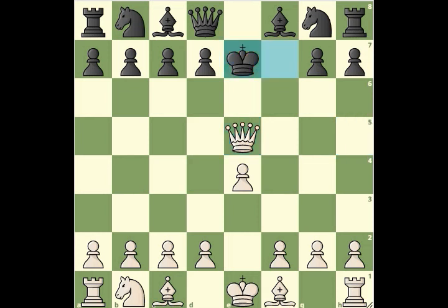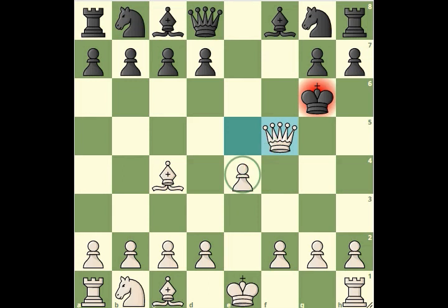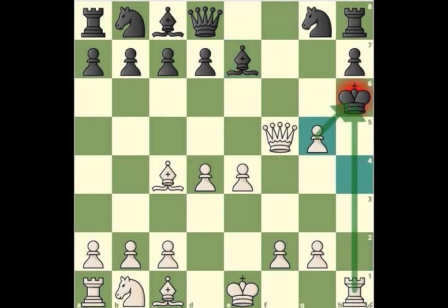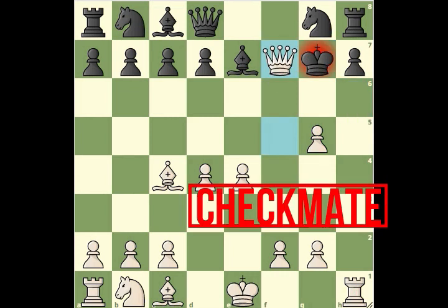King moves to f7, so bishop to c4 is again a check. King goes to g6 but queen to f5 is again a check with the support of the pawn. King tries to go to h6. Now pawn to d4 or d3 gives one more check to the black king. Black moves its pawn to g5, defending from the check, but pawn to h4 is one more attack on the pawn. Suppose black moves the bishop to protect the pawn, but pawn captures on g5 — it's a double check. Pawn and rook both give check to the king. King goes to g7 and queen to f7 is a beautiful checkmate.